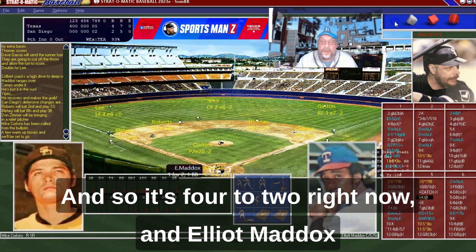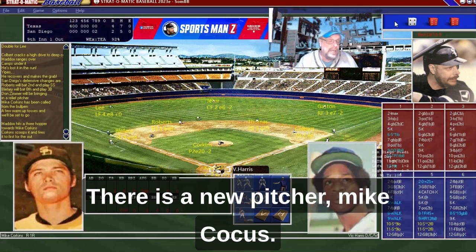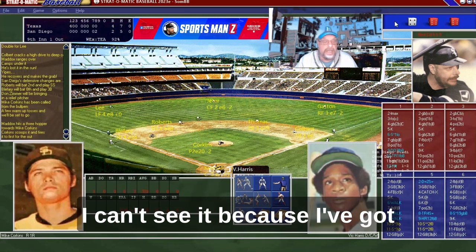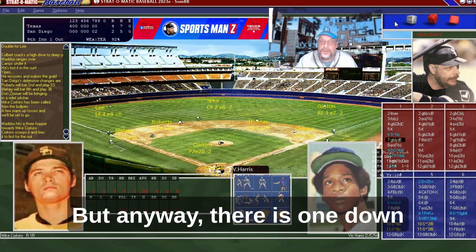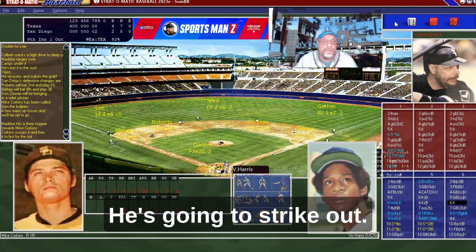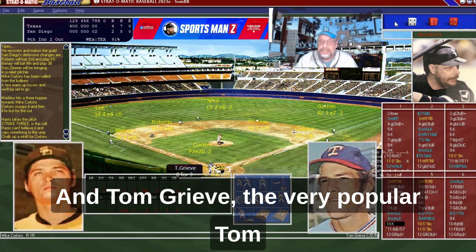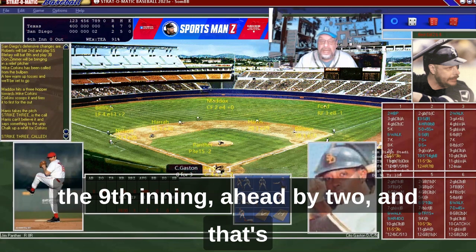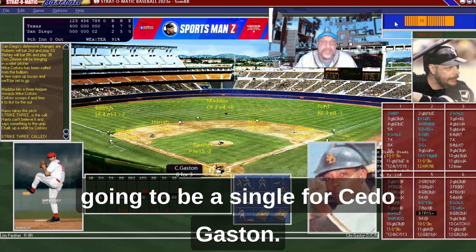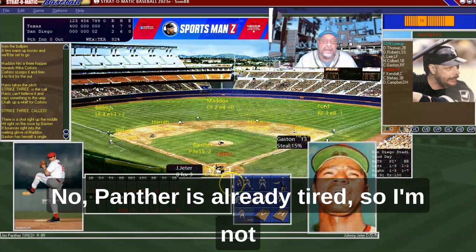It's 4-2. Elliott Maddox hits a ground ball — there's a new pitcher, Mike Cocos, I think, though I can't see the name. One down. Vic Harris strikes out. Tom Grieve strikes out. Going to the bottom of the ninth inning, ahead by two. Cito Gaston gets a single. I'm going to try to get Panther through — nope, Panther's already tired. Going right to the bullpen to find Horatio Pena.